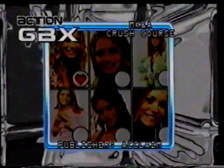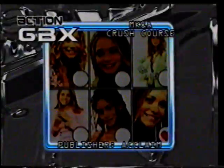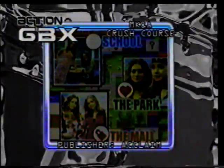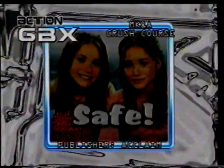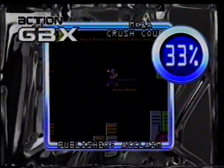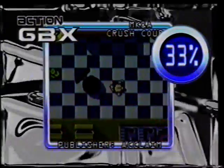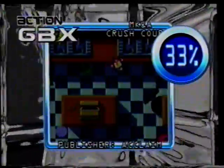Those teen queens with attitude are back, though no one this side of the Atlantic seems to have heard of them. Sisters Mary-Kate and Ashley Olsen return to the Game Boy Color with Crush Course, a collection of mini-games set in their school. The aim of the game is to find the missing pieces of a note from a mysterious admirer. To do this, you must tackle a Dice Encounters board game with lots of mini-games thrown in as you go. It's great to see a game aimed at young girls, but to be honest, it's nothing special.